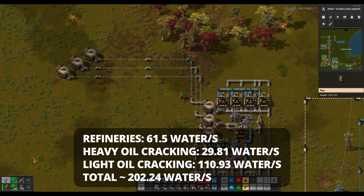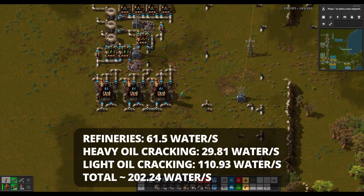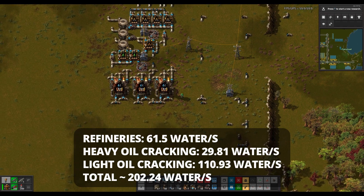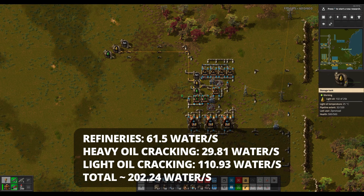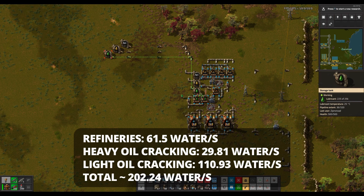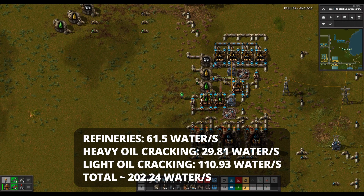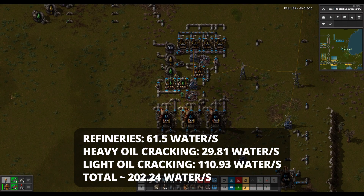We also need to know how much water to pump in. All summed up, it's just over 200 water per second at maximum consumption. Post-2.0, a functional water pipeline is good for 1,200 per second, which shows that a 6-refinery unit could incur water starvation. However, since water starvation would only occur when maximum petroleum gas is the only product being consumed — very unlikely for extended periods — it's probably worth putting a 6-refinery unit on the line in practice.